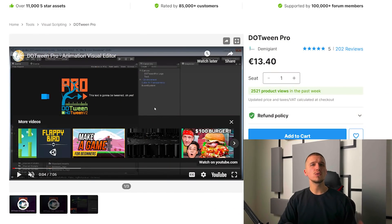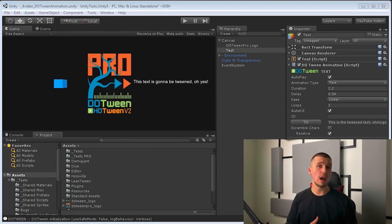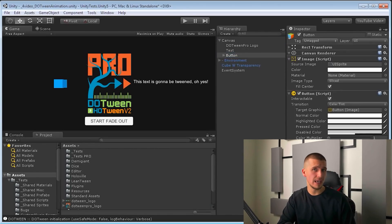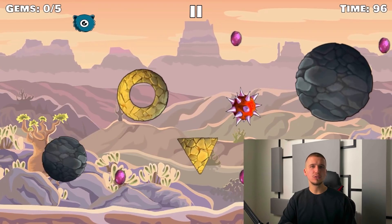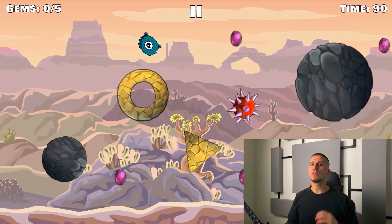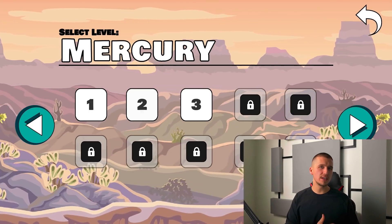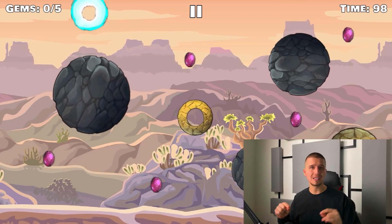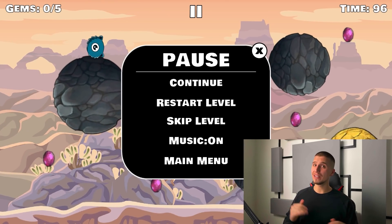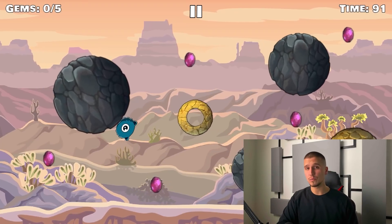Another asset we used for this game is called DOTween Pro, which is a very useful asset that lets you animate your game objects in ways you cannot possibly imagine — rotation, movement, scale, and so on, which creates millions of combinations you can use. We used DOTween Pro to animate the obstacles and platforms where the player lands, which test the player's ability to stay on them because they move in weird and unpredictable ways. The gravitational field also challenges the player to stand on those platforms, which is the really fun part of the game. Link to that asset will be in the description below.